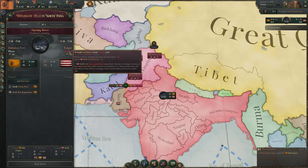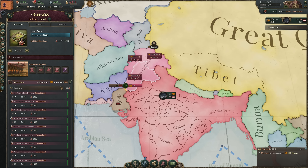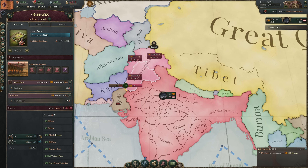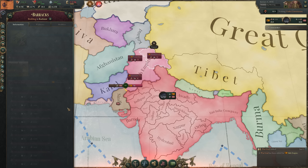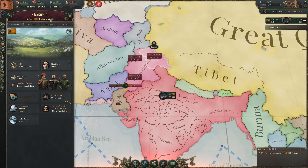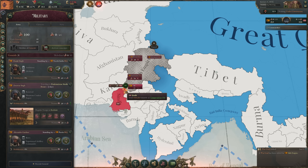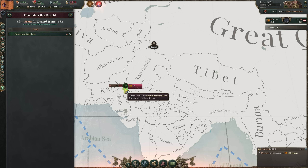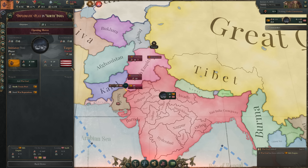Confidence is determined by comparing military strength, gold reserves, loyalists, and turmoil. Mobilizing troops impacts confidence, but be careful about mobilizing too early — you cannot demobilize until the diplomatic play or subsequent war ends, and it's extremely expensive. Keep barracks input goods cheap, ensure a decent gold reserve, and don't go bankrupt before the fighting starts, but also don't be caught mobilizing too late. The time it takes for a battalion to mobilize is determined by the infrastructure of that state.